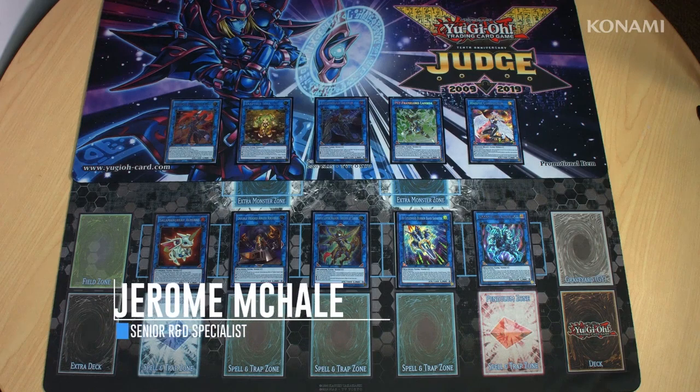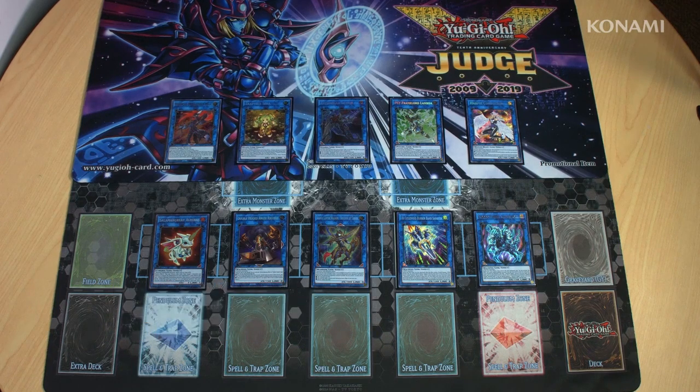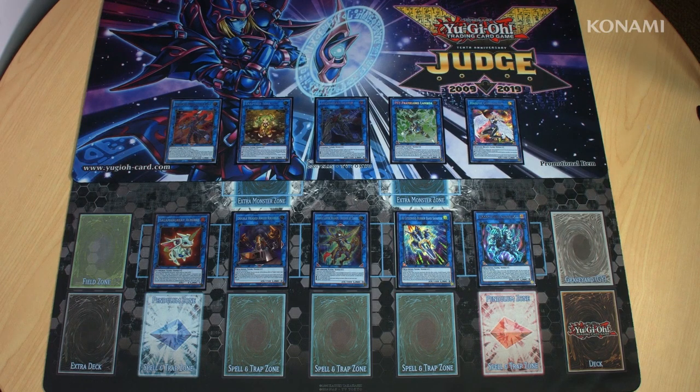For me, one of the big highlights of Battles of Legend: Heroes' Revenge is the 10 new Link Monsters that are in it. They span a range of themes from the very beginning of Yu-Gi-Oh! with Harpies and Black Luster Soldier, all the way up to the most current modern themes like Salamangrate. And they're all pretty darn good, and they're not just good in the decks that they were made for — many of them also have very strong applications outside of those decks.